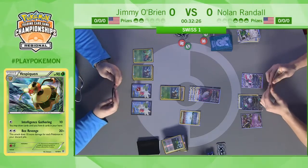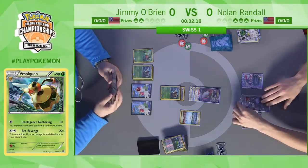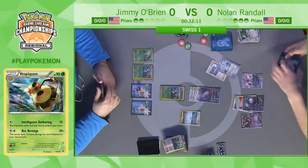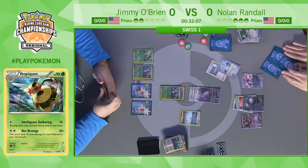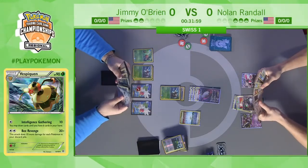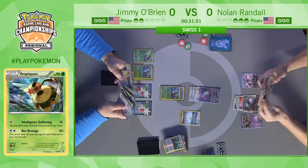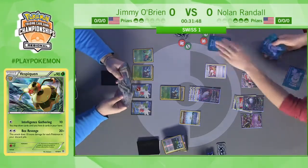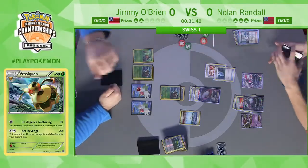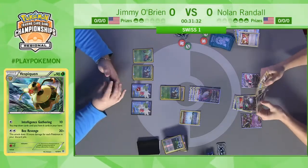He plays the Parallel City — with it pointed at Jimmy, Vespiquen's attacks will do 20 less damage. The combination of the Fighting Fury Belt and the minus 20 from Parallel City may put Vespiquen out of knockout range. He attaches the basic Darkness to the benched Darkrai, so now he has everything he needs. It's going to come down to Jimmy's response — at the very least Nolan will get a knockout this turn, and then it'll come down to whether Jimmy can find enough Pokémon in the discard pile or use Lysander for a two-prize knockout on the benched Hoopa EX.